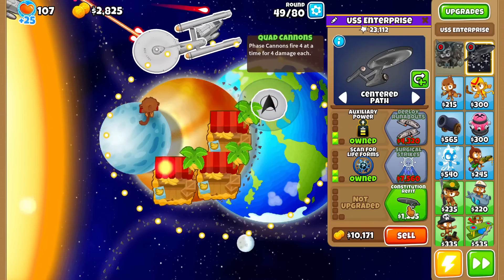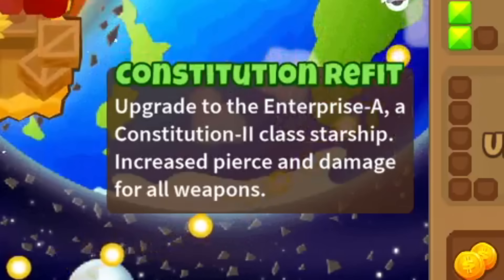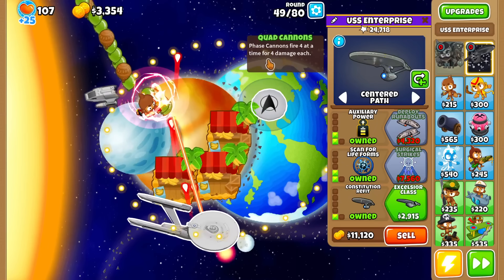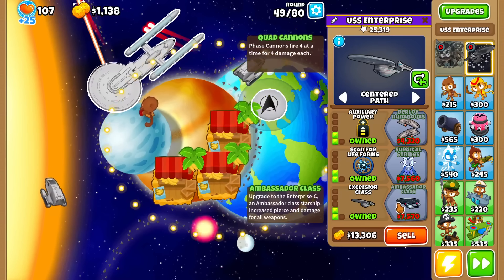For the very bottom path, this one you can upgrade at any time. The first upgrade is just increased piercing damage for all weapons. Only 1k. I think it's actually the same type of upgrade every single time — increase piercing damage again, and then increase piercing damage again.